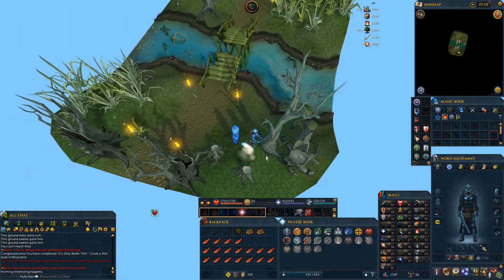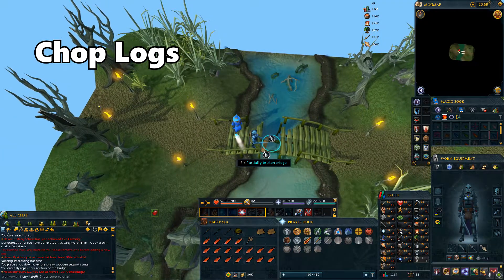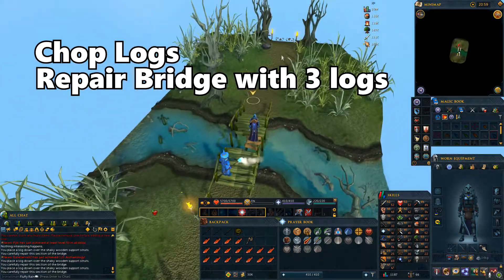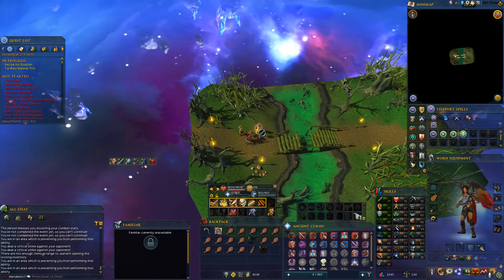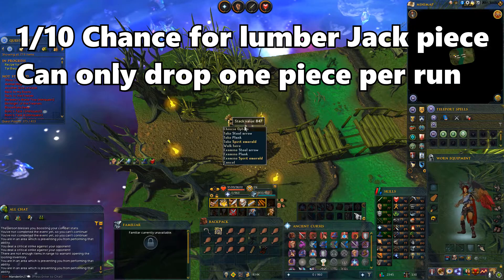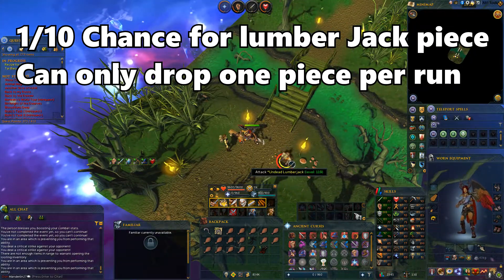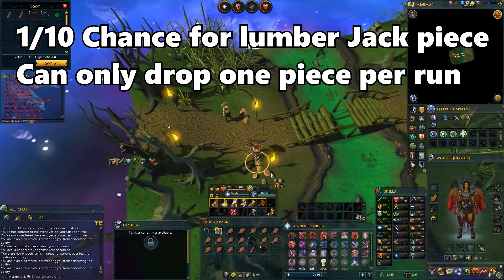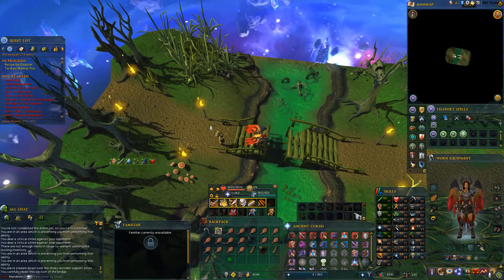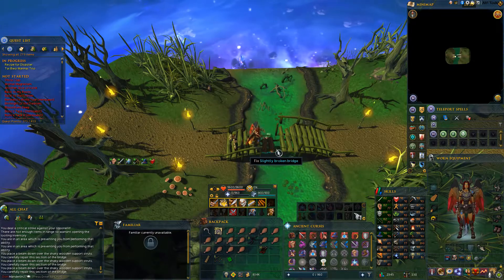Next up, we have the bridge event. You need to chop down three trees to get three logs, then use the logs on the bridge to repair it and walk over. During this event, there is a chance for three undead lumberjacks to spawn. If you kill them, they have a 1 in 10 chance to drop a lumberjack outfit piece, which gives bonus experience when woodcutting. It's not always guaranteed that they'll spawn, so it might be hard to get all the pieces. Also note that when the lumberjacks spawn, they drop planks when they die, so you can use those to repair the bridge instead of chopping trees.